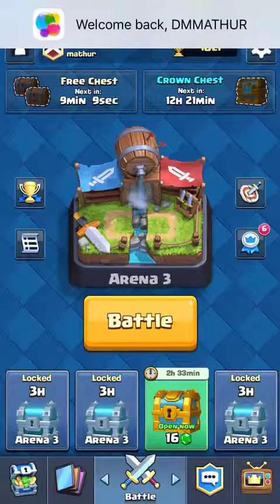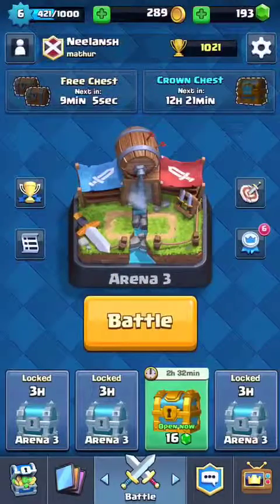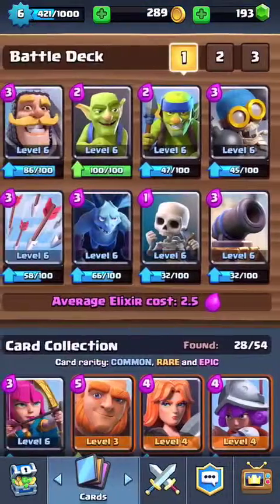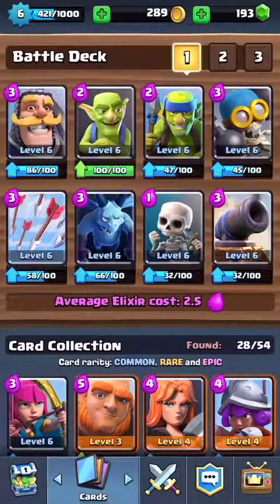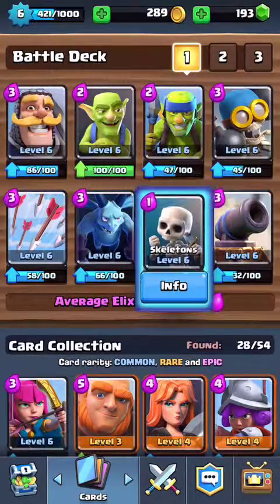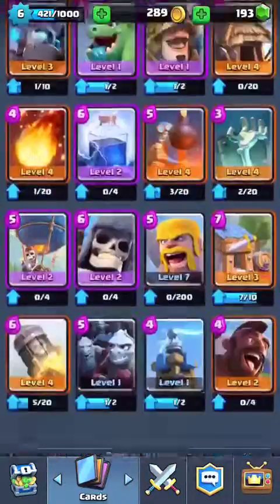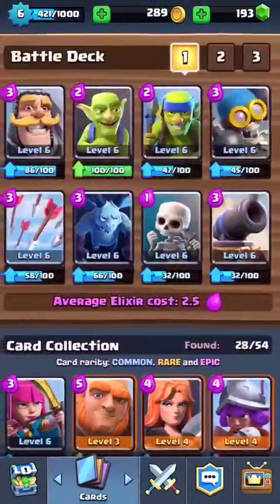Hey guys, what's up, this is Clantzen 153 again with another deck combination which I call the feather deck. This deck, as you may see, is a light deck — it has knight, goblin, spear goblins, every basic troop, but instead of archers I have the cannon here because it proves very useful.